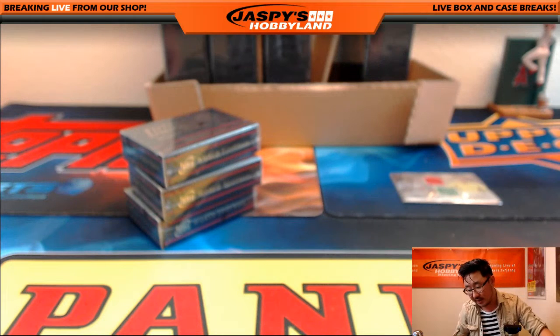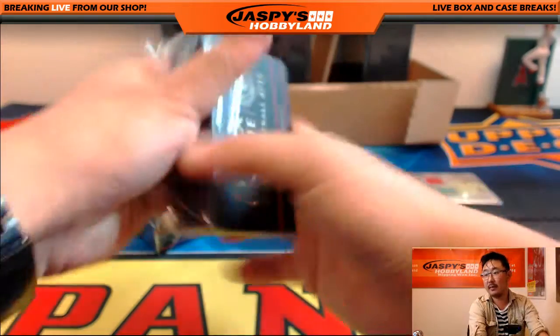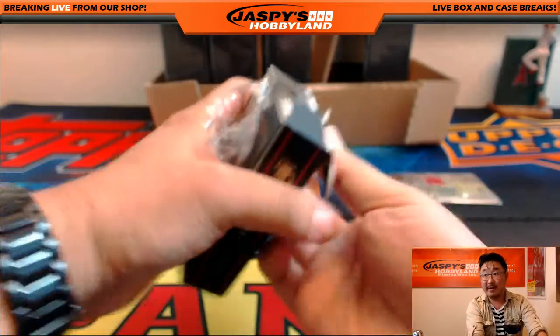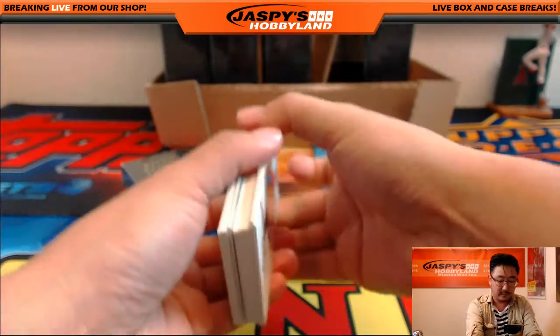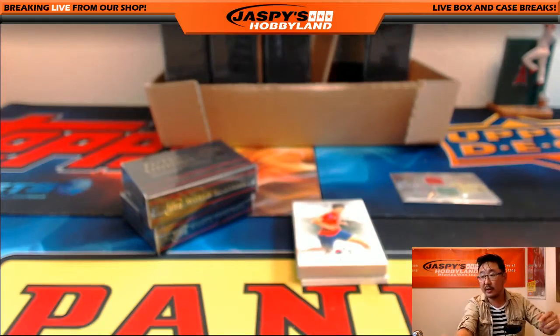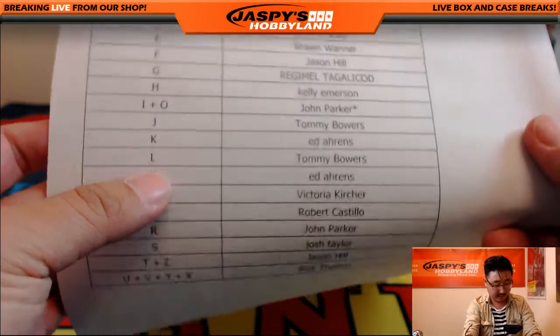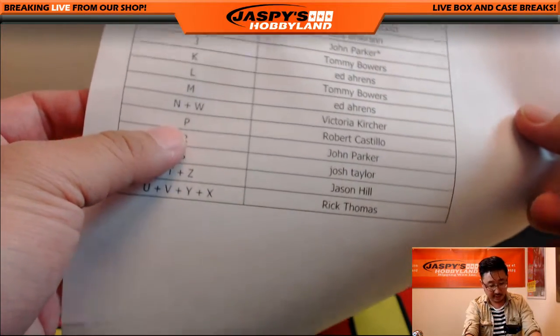That'll be a randomizer between T and R. T is Jason and R will be John. Tommy Bowers, you have letters J and L — you got two: J and L.